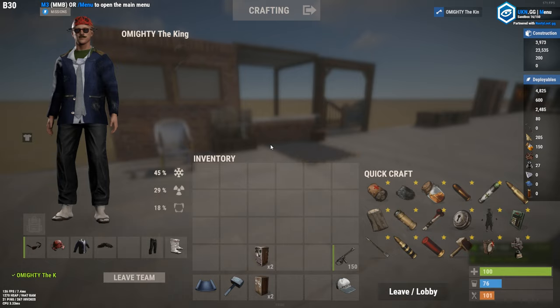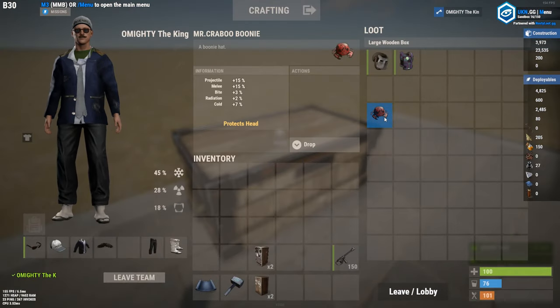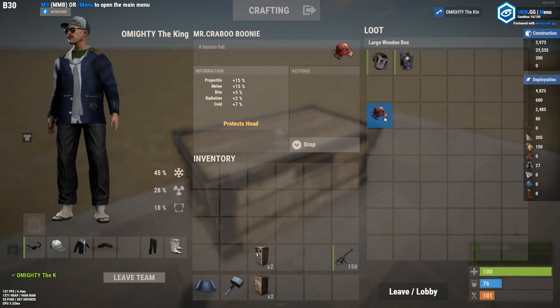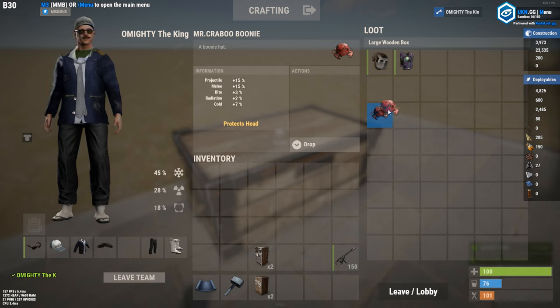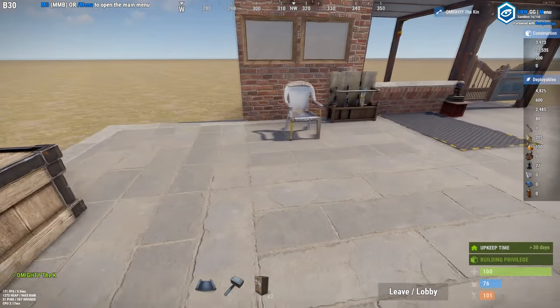I wouldn't be surprised if this ended up in some popular Rust YouTubers' videos in the future. The Rust item store screenshots even show it in the water as a meme. I'd recommend getting it via a buy order on the community market — I don't think it'll have crazy high demand, but it could see spikes if it makes it into popular YouTube videos.